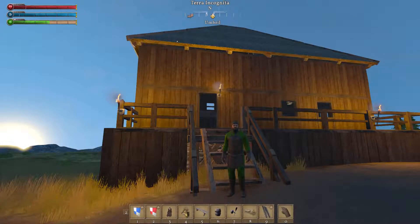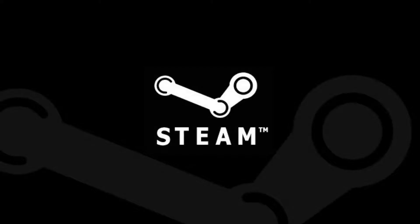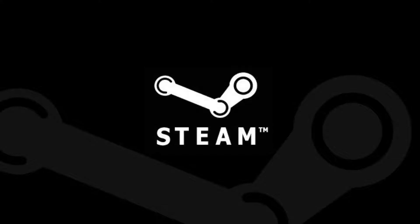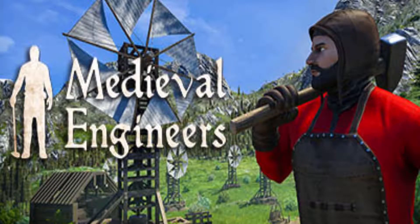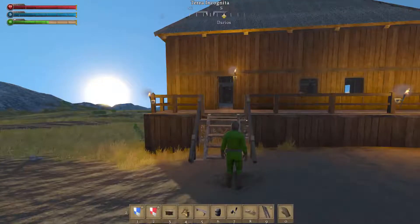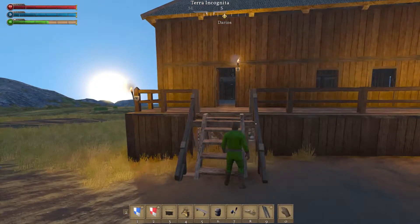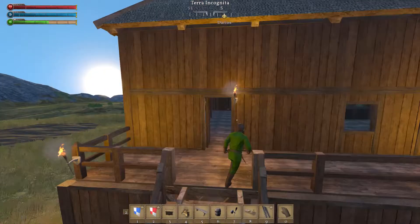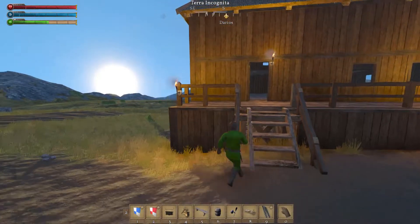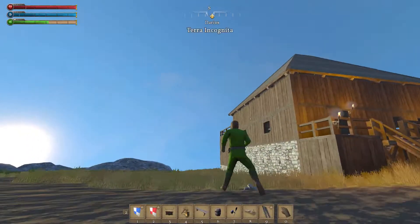Today we are going to be decorating our tavern and getting it ready for the king, so stick around. Welcome back — today we're going to be decorating the tavern, but I'm going to show you a couple things I've done since part one. Of course I got the roof on it.